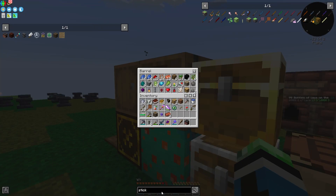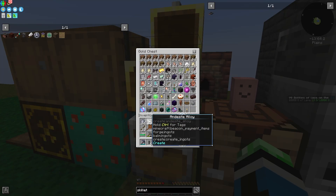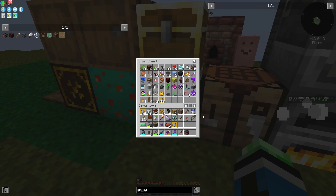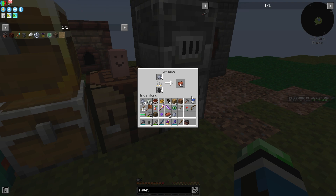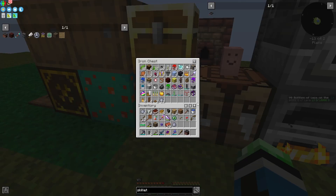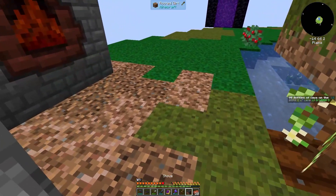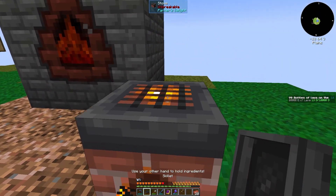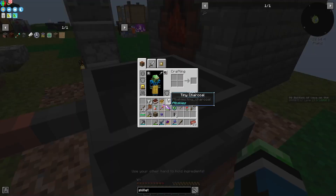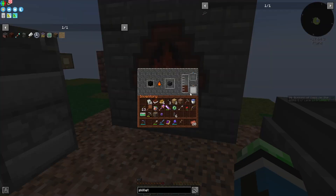I should get one more brick so I can make a skillet — four iron and a brick. Fun fact: you can also use the skillet as a weapon. But the way I'm gonna use it is on the stove. You can use the stove as a campfire craft, but you can also use the skillet to craft multiple things at once.